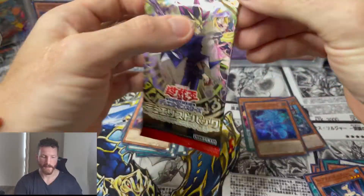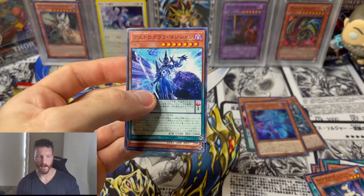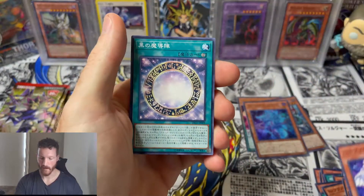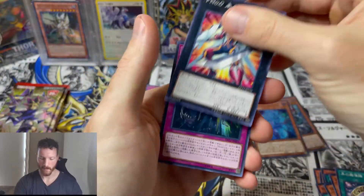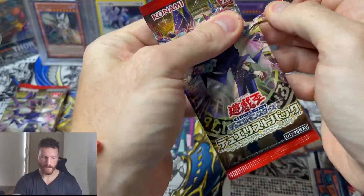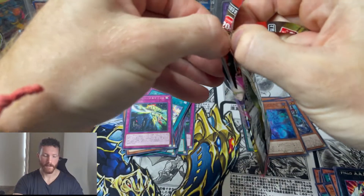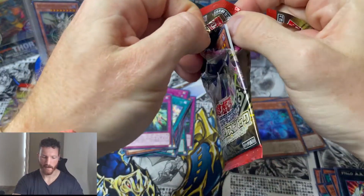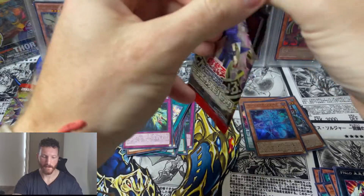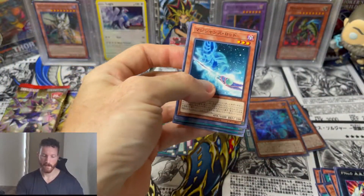Speaking of which, I know Breakers of Shadow is coming up soon — I think it's coming out next year — and that's going to be huge for Dark Magician support with all the newer cards. I'm definitely gonna open that one because it's got some really cool fusion monsters and ritual monsters. I may actually build a Dark Magician deck — first time getting back in, kicking some butt with some OG classic Dark Magician. There's even some potential for Dragoon to get mixed in there.